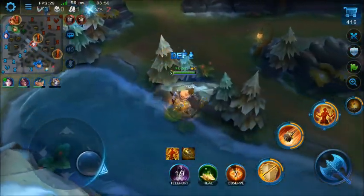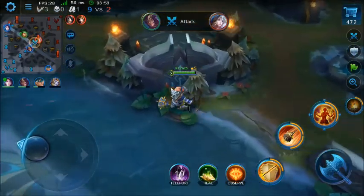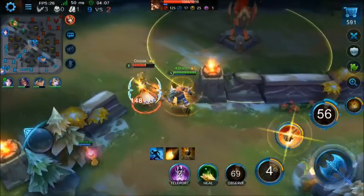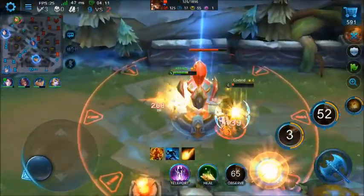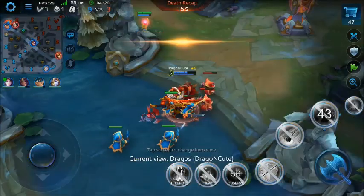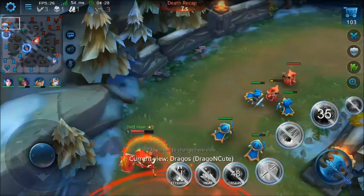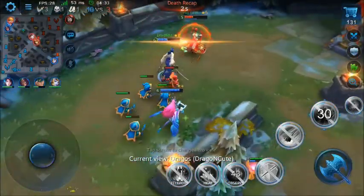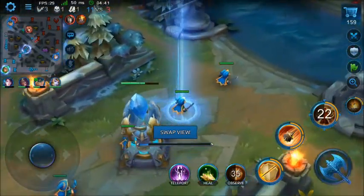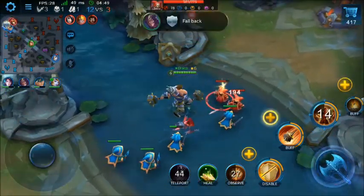Gak berani dia maju ternyata. Gue bakalan coba ke midlane dulu ya, gue ngajar kristalnya. Ketauan ternyata ya. Kita bakalan ngajar Cleopatra-nya disini. Gue ragu-ragu disitu karena strateginya tadi ada yang teleport. Sebenernya mati ya Cleopatra-nya kalau gue majuin. Backupnya cepet juga ya mereka. Disini Mikio-nya bagus banget, mainnya bener-bener, lawannya bener-bener kewalahan. Gue bakalan nge-push midlane dulu disini.